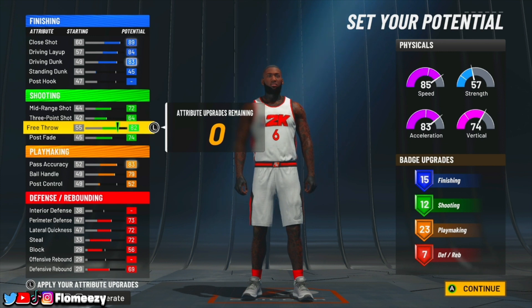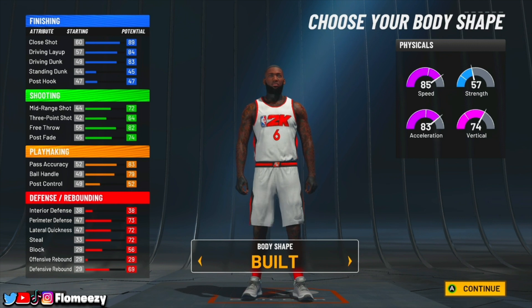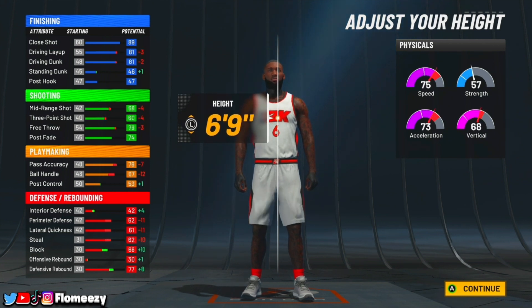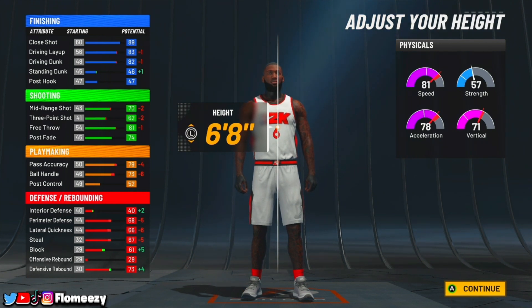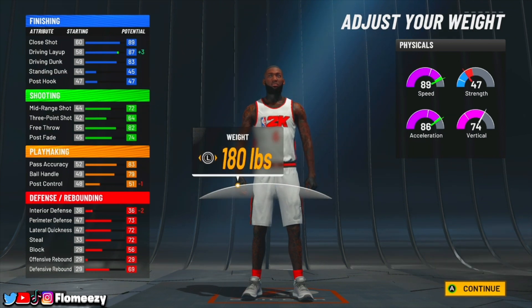For body shape, I usually go solid, but since this is a LeBron build, you want to go burly or built to be as big as possible to replicate LeBron since he's a really big dude. For height, you can go six-foot-seven or six-foot-eight. LeBron is like 6'8.5" or 6'9", but 2K doesn't really mesh well with NBA player heights for stats. I'm going with six-foot-seven because if you go up to six-foot-eight, look at all the things that drop — it's not really worth it. Six-foot-seven gives you the highest possible stats.